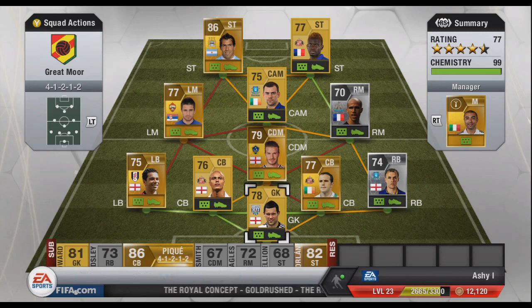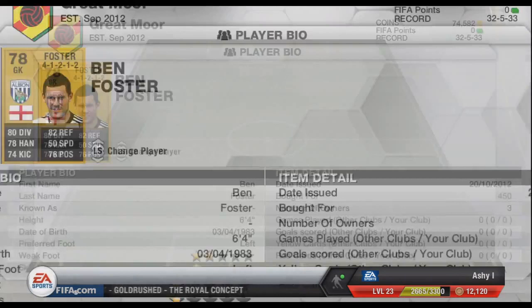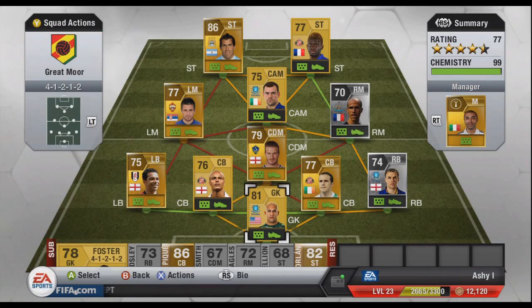To start off we have Ben Foster in net. I do have Tim Howard but let's just swap it out — actually no, I can do it now because before I couldn't do it because of the chemistry, but now it seems to be alright. So we'll keep it like that — we have Tim Howard in net as goalkeeper. I'm not playing with this team yet, I'm just showing you the team.